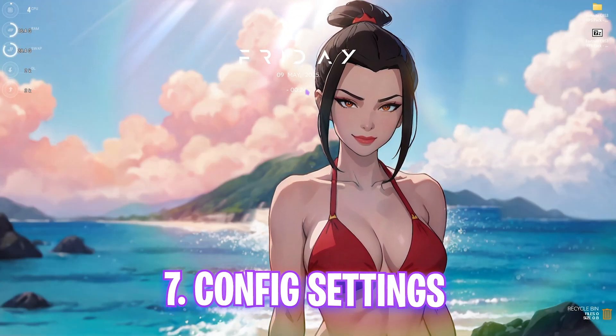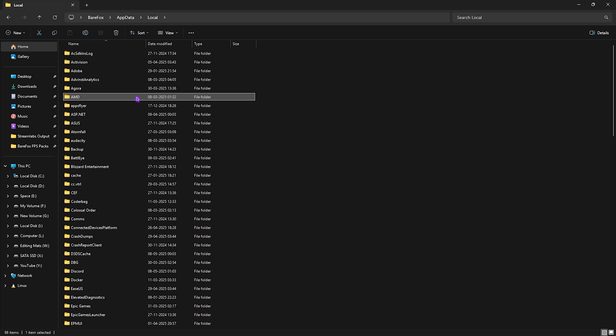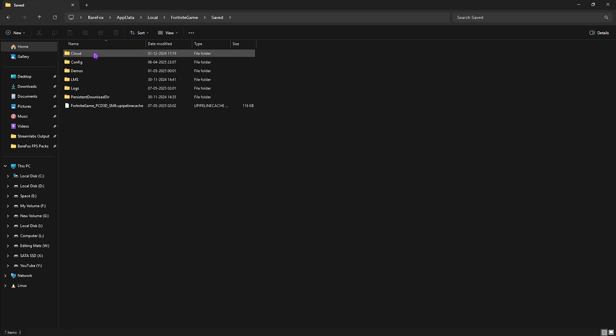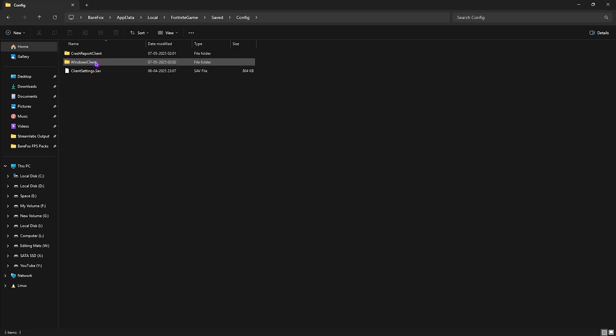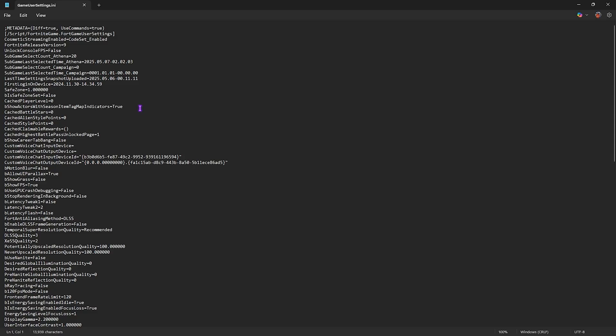Press Windows + R and type 'AppData.' Head to Local, search for Fortnite, then go to Fortnite Game > Saved > Config > WindowsClient. Find GameUserSettings.ini, right-click and open with Notepad. Here you need to change several settings.